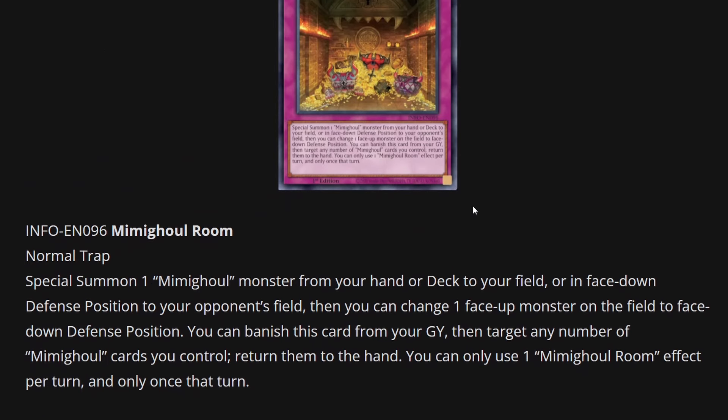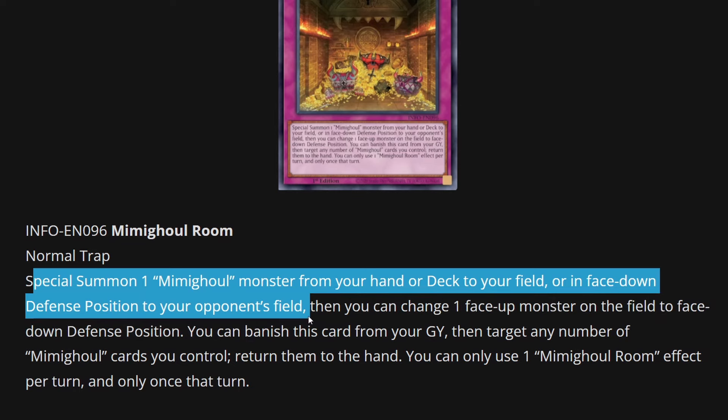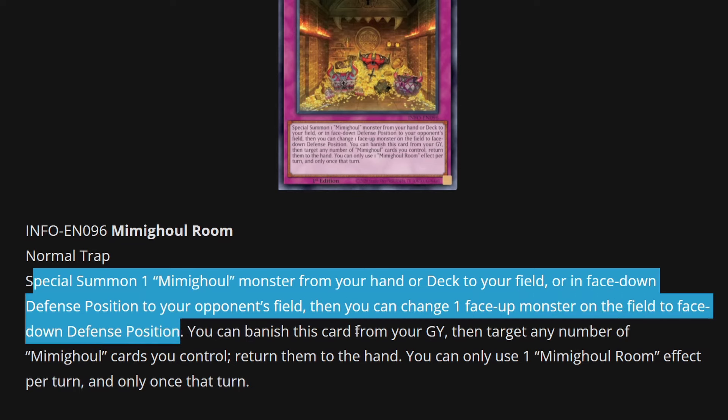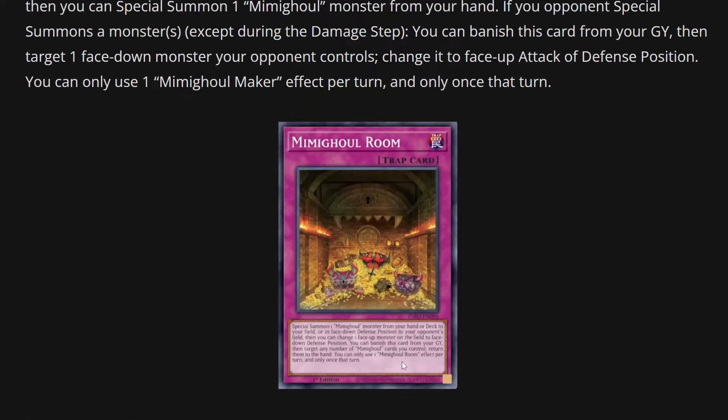This is the last card: Mimigold Room, a normal trap. Special summon one Mimigold monster from your hand or deck to your field or to your opponent's field in face-down defense position. Then you can change one face-up monster on the field to face-down defense position. It also searches a Mimigold monster from your hand or deck to put on your opponent's side of the field, which is going to be annoying for them. And you can banish this card from your graveyard to return any number of Mimigold cards you control to your hand — once you get them back from your opponent's control, you can redeploy them.